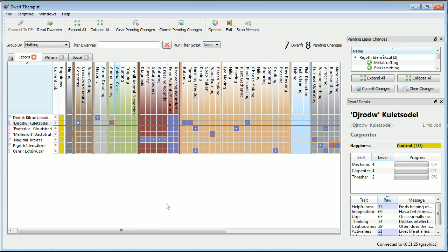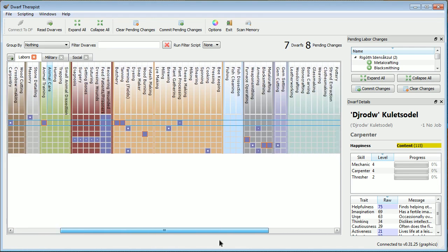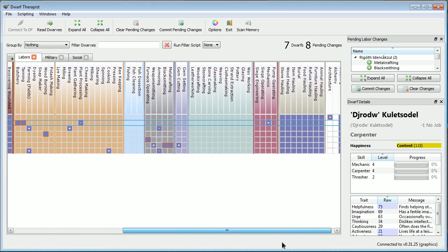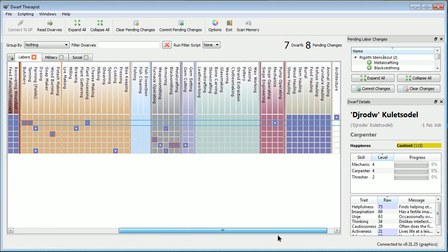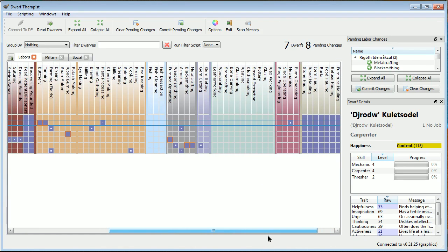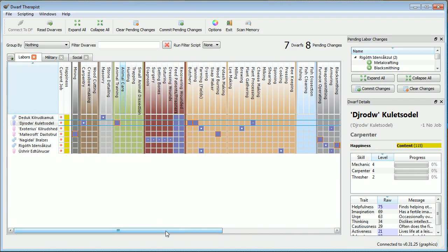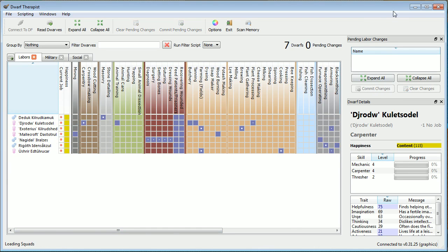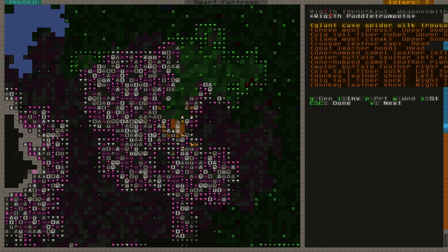I think our handyman DJ Rod can take care of butchering as well as tanning, in case we butcher anything, and some animal training as well. I will replace all these labors when I get skilled immigrants to do these things, but a butcher is something we might need early on in case animals or monsters come at us. Furnace operating, wood burning — let's commit those changes, which are now injected in.